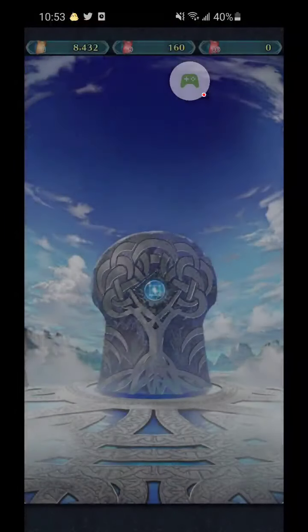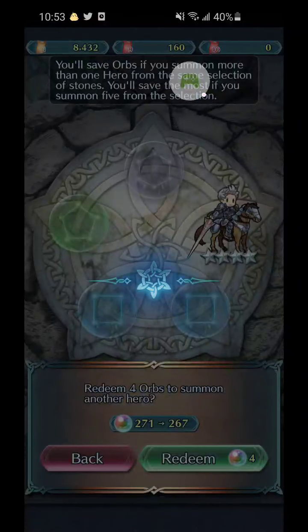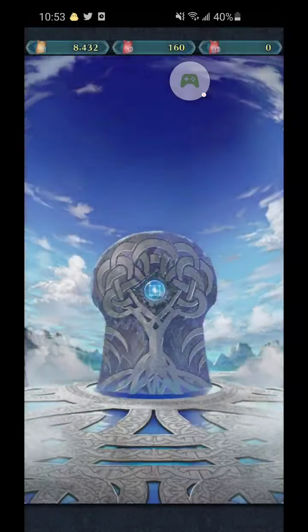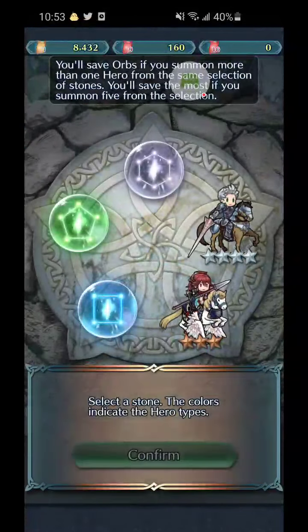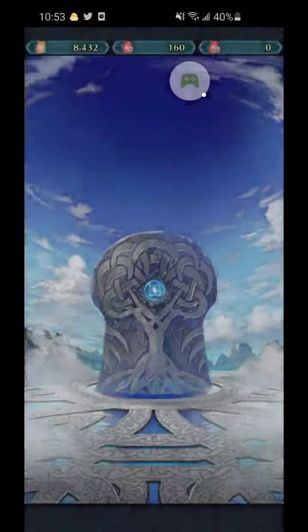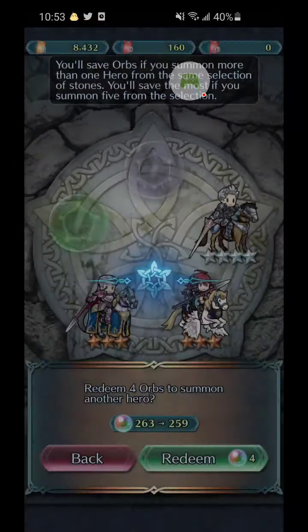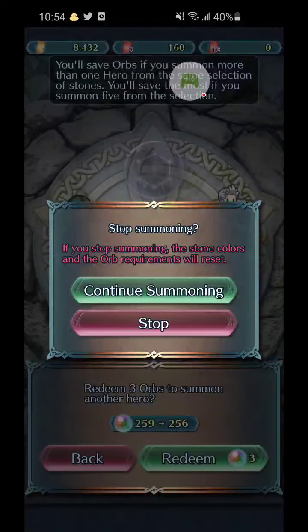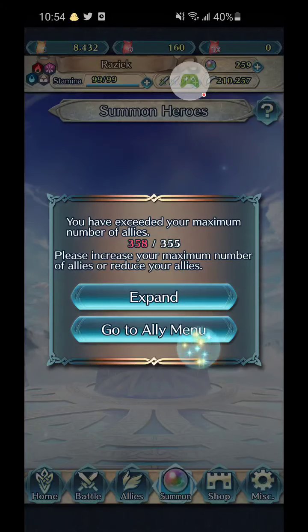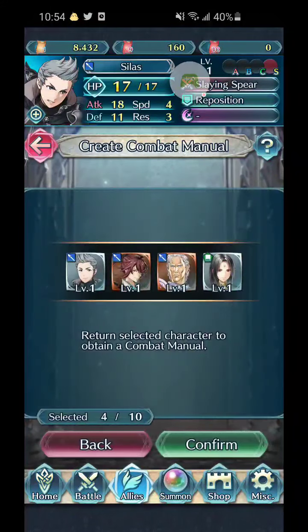I hate that I'm getting lots of 5-stars but none of them are focused. Okay, nice big circle. Silas — nice reposition fodder. Sudaki — quick riposte fodder, for the few characters you still use that on. Jagan — just fodder. Not gonna do that last one, don't care. Go to Ally menu, manage — two, three, four. Gone.